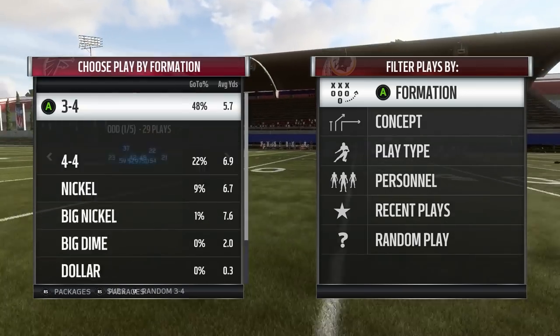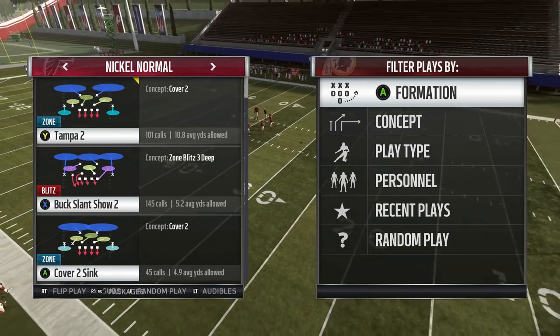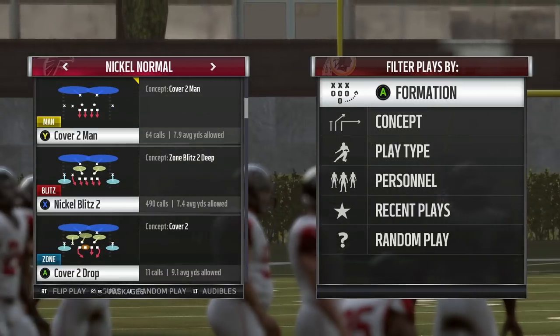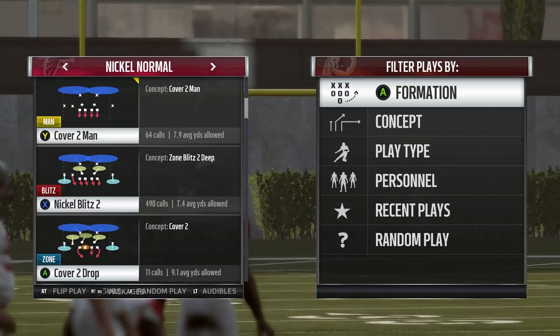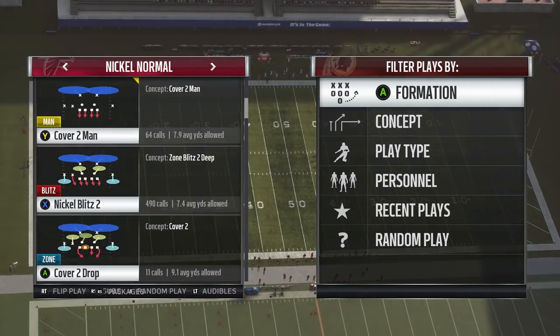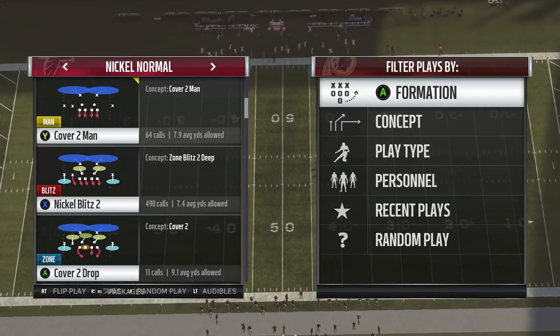Now I'm going to be showing you guys a very, very good style of defense that I myself have been using recently. I am in the New York Giants defensive playbook, and the play is called Nickel Blitz out of Nickel Normal. I really like this play because the blitzer has a great blitz angle. I love running that 4-3 out of crossfire, but I've been mixing in a lot of nickel and been absolutely killing it.